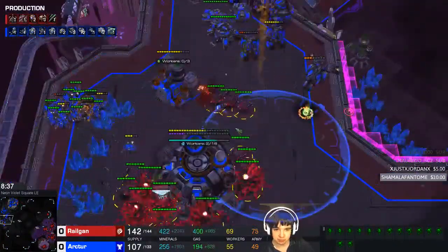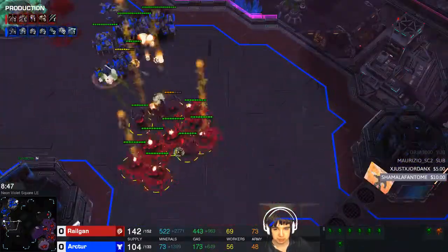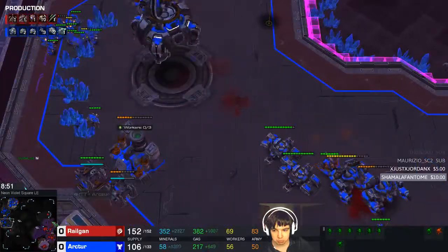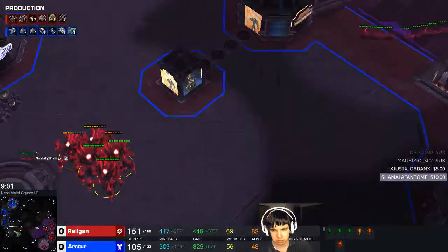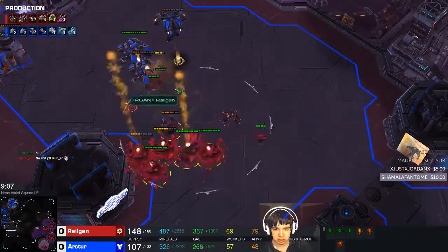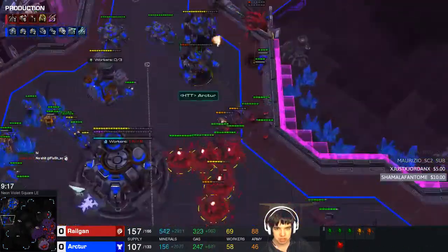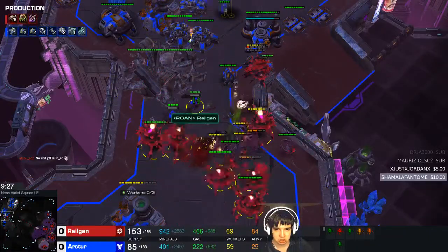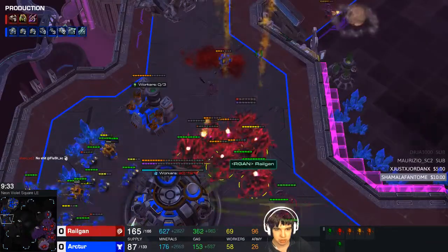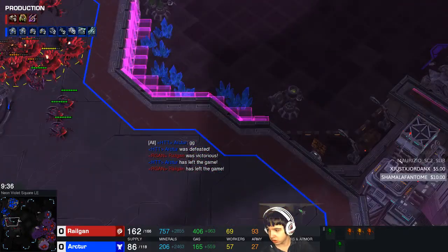I'm just moving in, trying to snipe the Liberator. Sadly, not quite able to. The Mutalisks mainly forced a lot of turrets out of him. I'm still harassing with them over here — they're not really doing that much. Meanwhile, I'm also starting to make Zerglings because I realize he has a very low Hellion count. Without Hellbats, Zerglings are very good against mech. But if he has Hellbats, then the Zerglings don't really do that much, so I try to kill the Hellbats whenever I can, just so my Zerglings get a little bit more value.